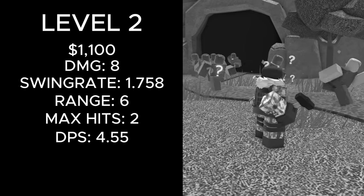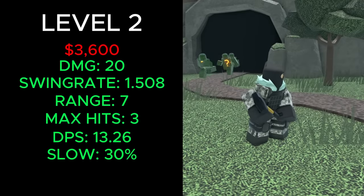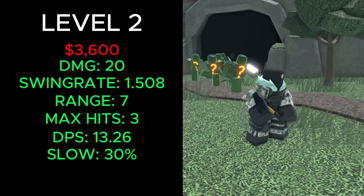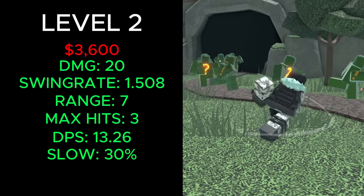The level 2 Sledger used to cost a total of 1,100 cash, dealt 8 damage, had a swing rate of 1.758, could hit 2 enemies at a time, and had a DPS of 4.55. It now costs a total of 3,600 cash, deals 20 damage, has a swing rate of 1.508, 7 range, 3 max hits, 13.26 DPS, and slows enemies by 30%.